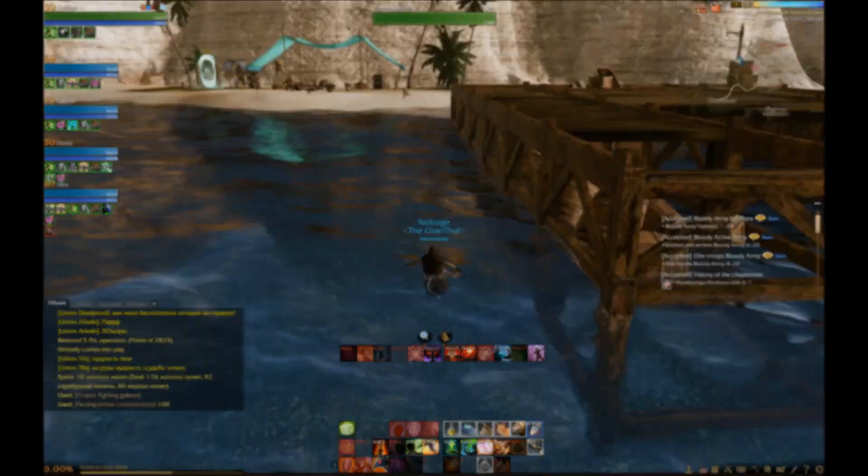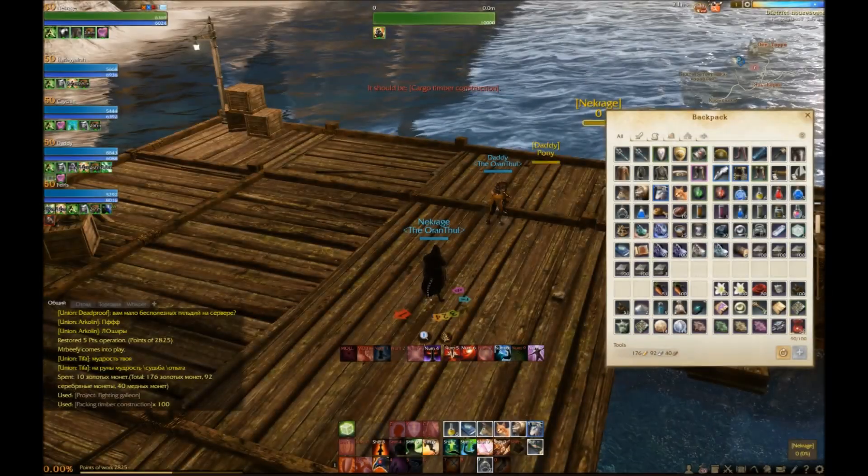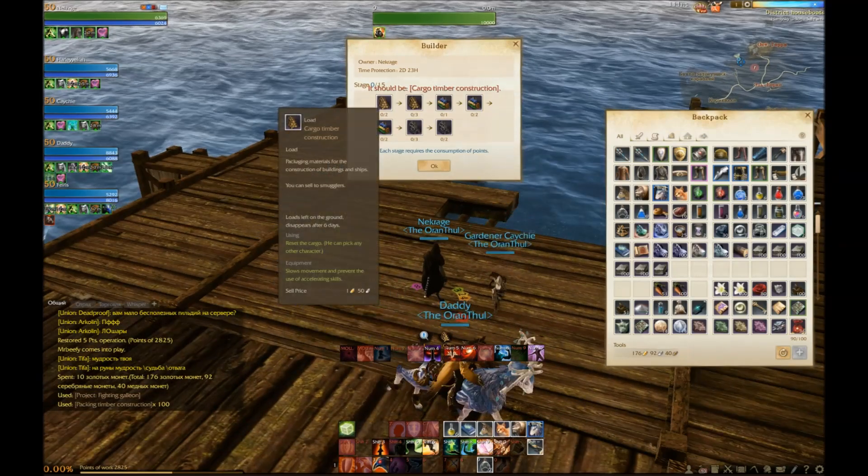So after you get that recipe, you use it to place a dock in water. Once you do that, you can check exactly what you need. There's really seven stages — I know it says 15, but it's really seven.